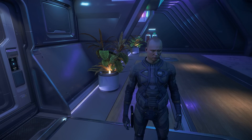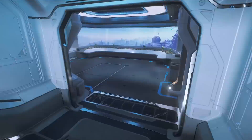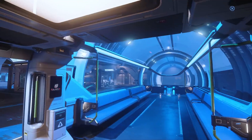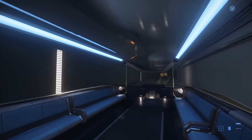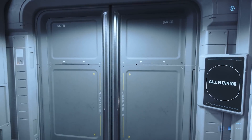Now you know the basics of interaction — let's go get a ship. We're going to follow the signs to the train station and the spaceport, the NBIS — the New Babbage Interstellar Spaceport. You can use the mouse wheel to change your movement speed and shift to run.